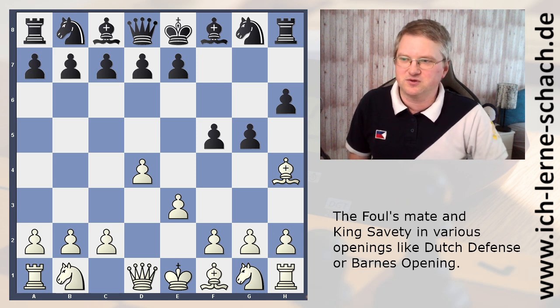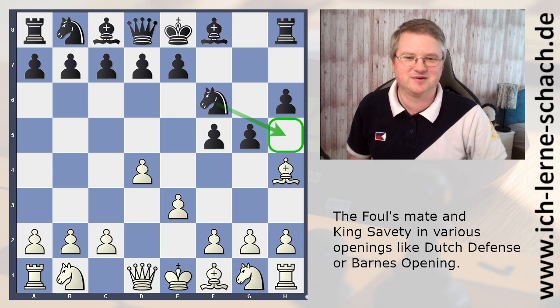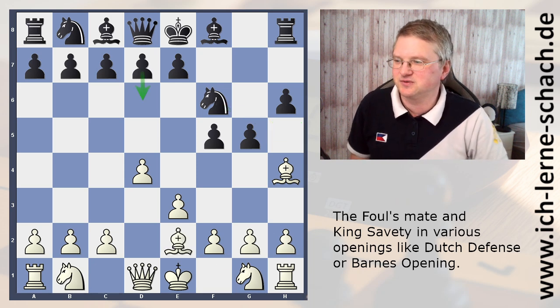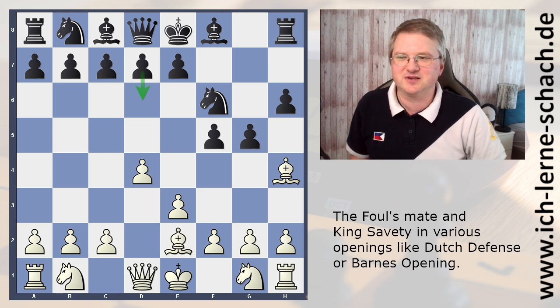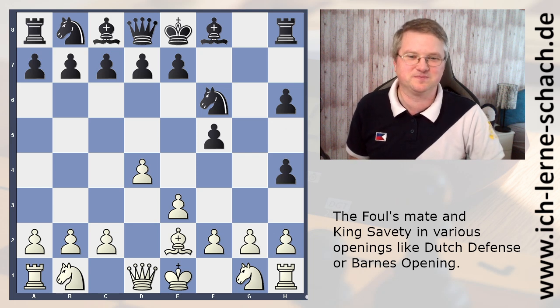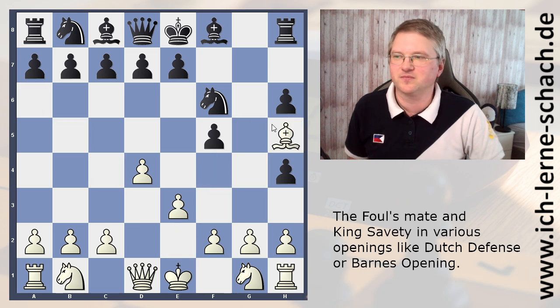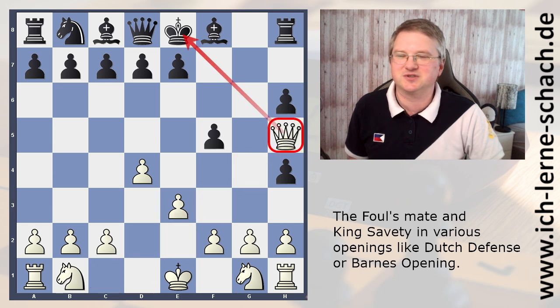Okay — black saw it and prevents it. Now there is no mate. How will we continue? Should we rescue our bishop? No. We can develop our other bishop to e2 and say, come on, take the bishop. And what now? Again white to move and win. It's check. He captures. We capture. And it's mate again. That is again the Fool's Mate.